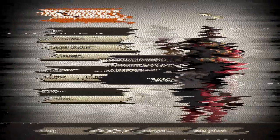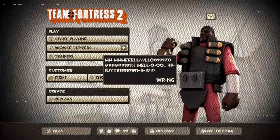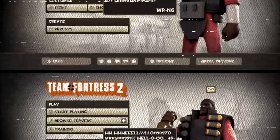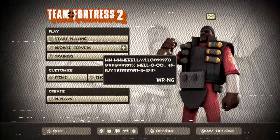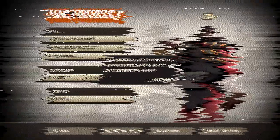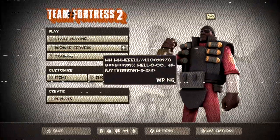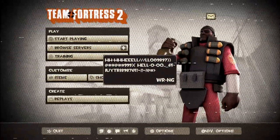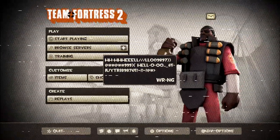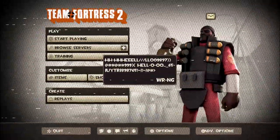The server browser button was missing, so was store. Play now was called "play," which was lowercased with the A capitalized and had two Y's, and the items button was called WRNG. I clicked WRNG and it brought me straight to my backpack, not the section before that with the class selection and crafting options. All my items had been reorganized to the back of my backpack and were mixed in a completely random order. The first slot on the first page, however, held an invisible item called WRNG — it was an all-class weapon, apparently.